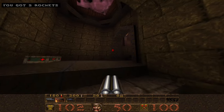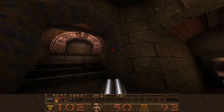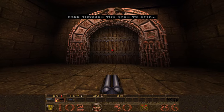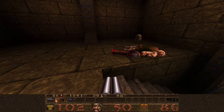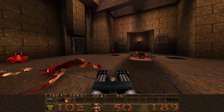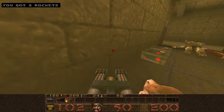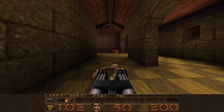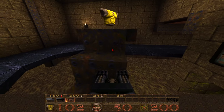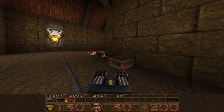We'll head on through to the exit area. Take out the scrag, and the knight, and the ogre. Pass through the arch to exit — we will exit in a little bit. I could use some shells right there, and also some nails, conveniently up in the non-secret area. But we also need to backtrack up the stairs, because we need the yellow armor in this non-secret area. Now we can go back and go through the exit area.